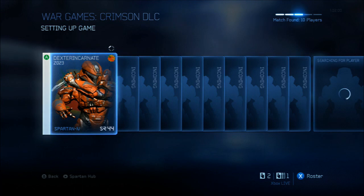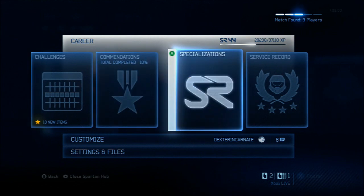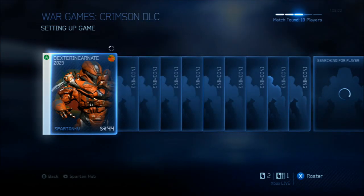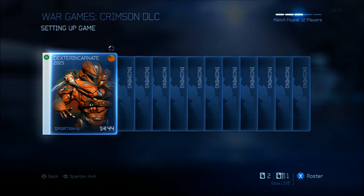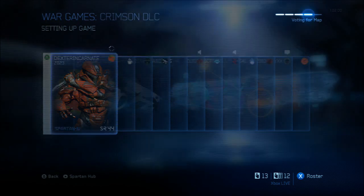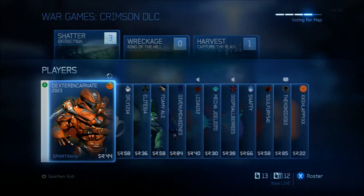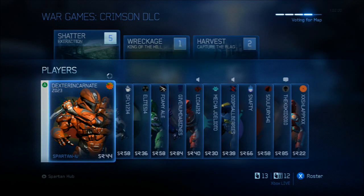They also added some new armor but I'm not sure how you unlock it — it might be through the specializations. There's one that I saw that had like a unicorn head. As you can see they have a playlist specifically for Crimson DLC, which I like. I'm going to do Shatter since I haven't seen this one yet. The three new maps are Shatter, Wreckage, and Harvest.